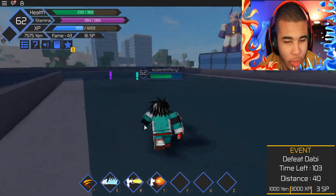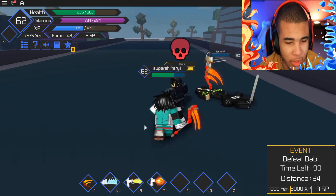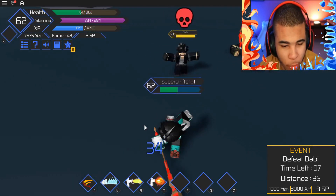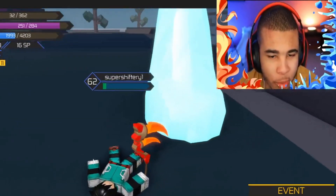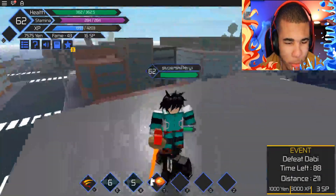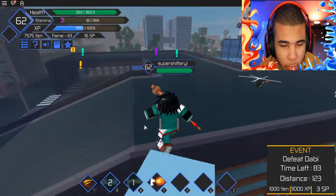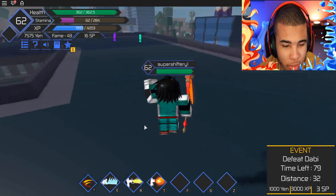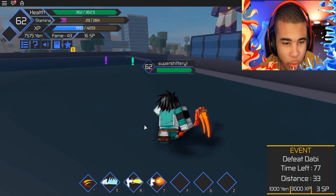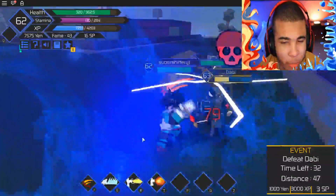We just got thrown into a little quest — a little mission. We need to go ahead and take out Dabi real quick. This is going to be pretty simple, no issue whatsoever. Let's go ahead and hit him with that half hot and half cold. We were missing so badly, and we're dead. Apparently Dabi is a little bit too powerful for us. Let's go back to the area and take him out — this should be pretty easy.